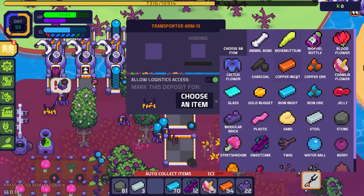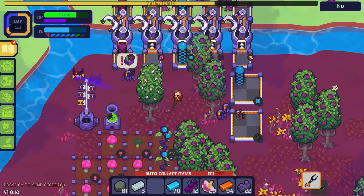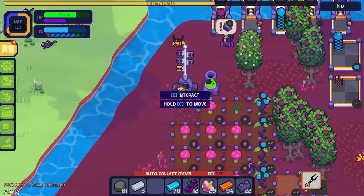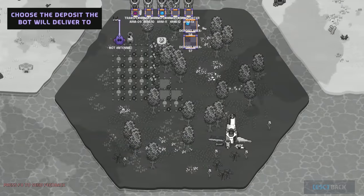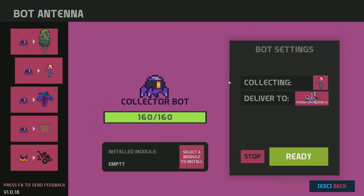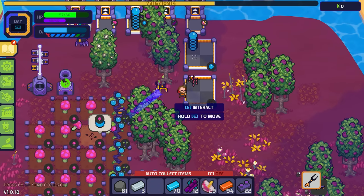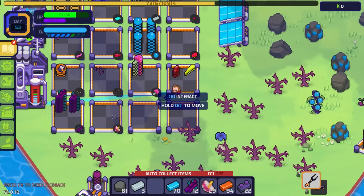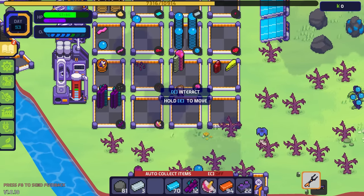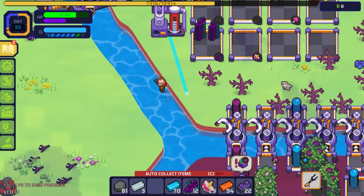Let's go ahead and set this up for the Cornelia Flower, and set up this bot for the Cornelia Flower right there — that'll be good. We've got spore seeds there, water deals there, that's all looking good. And Cornelia Flower is over here too, so that's all taken care of.